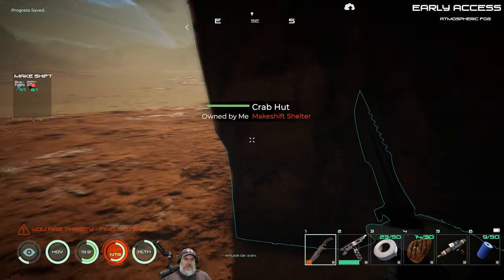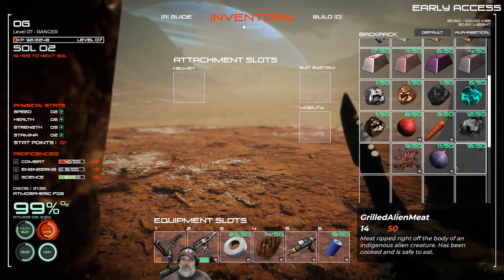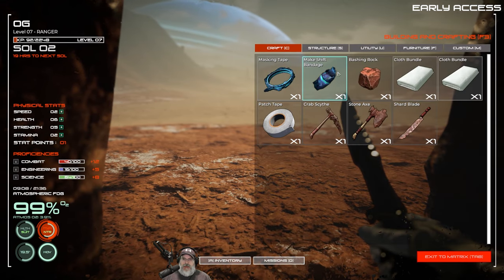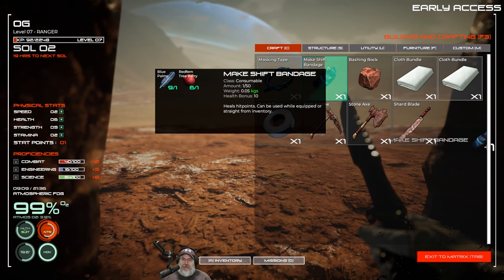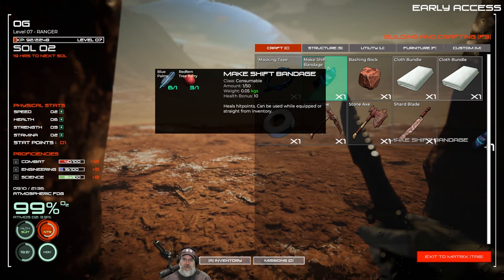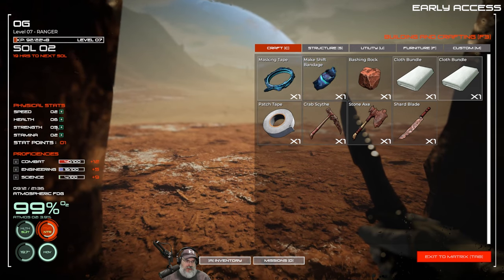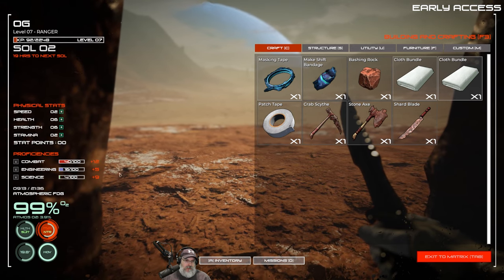All right, let's go ahead and do a save point here. We went out and I gathered some stuff, had to fight a few bad guys. We've got eight red fern berries and 11 blue palms, so we should be able to turn all of those into bandages. I also picked up a little bit of salvage. We should be able to make the table and hopefully a large storage bin. We have an extra stat point — let's put that into strength. And then we have more combat points and more science points to look at.